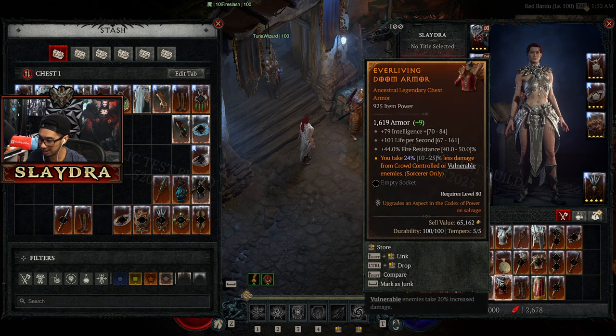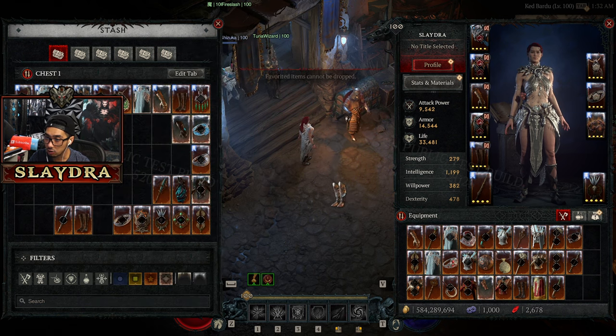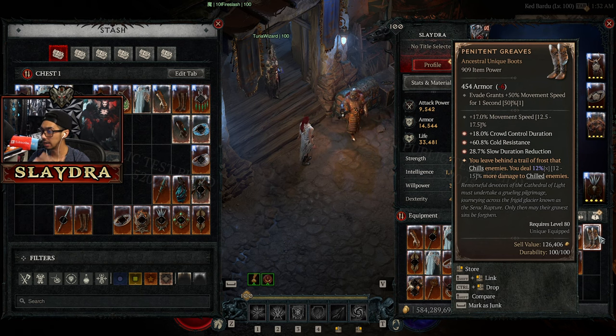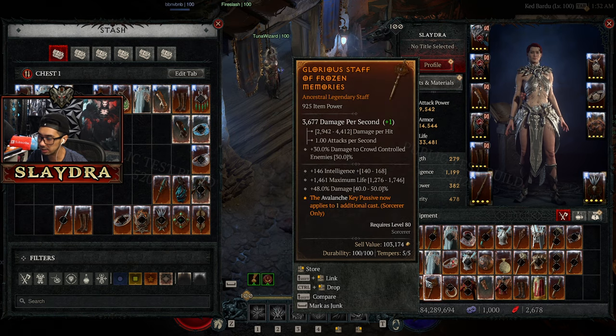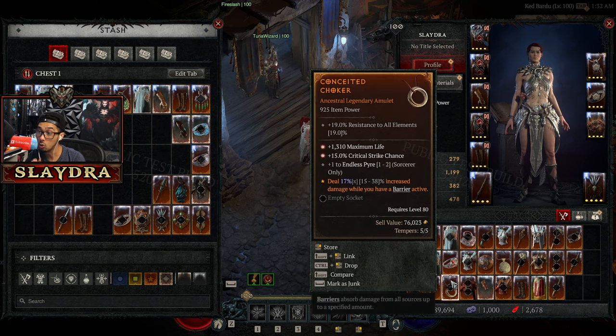We did get Fist of Fate — it rolled 200, which is the worst roll possible, so that's automatically going to be garbage. There are a few that have the greater affix, and I'll show you what a greater affix looks like. When it has this number three, that means three of the stats on the item are higher than they normally are by 1.5 times — that's what the greater affix is. We got an amulet that rolled two of them, which is huge. Unless it's a greater affix, it's probably not going to be an upgrade.